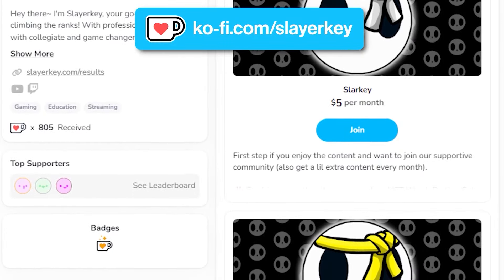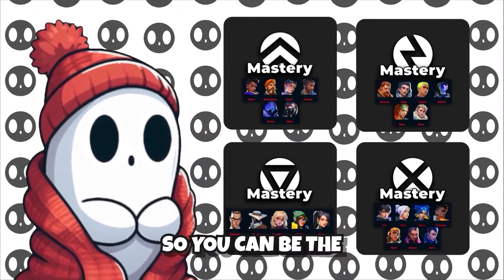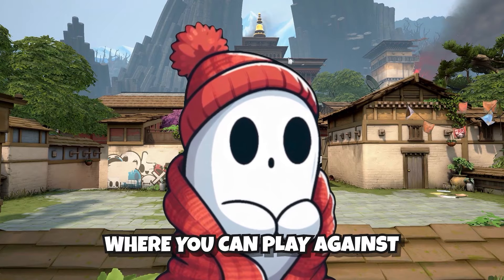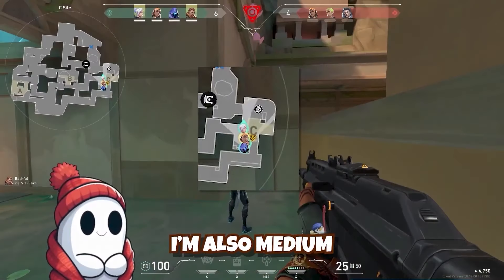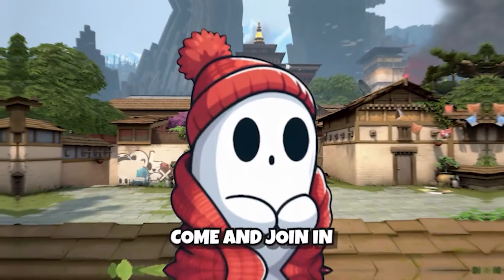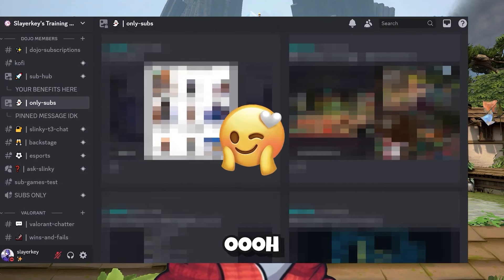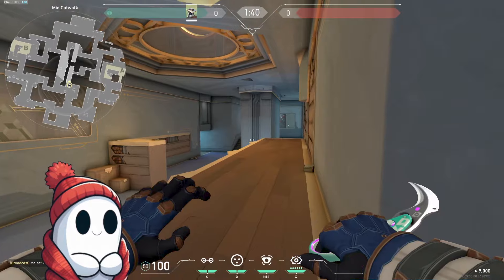This video is sponsored by you. You've probably already heard about the Ko-fi Slayer Keys Guide to Immortal and tutorials where I cover every agent so you can be the best one-trick out there. But have you heard about my favorite perk? Sub Wars — the newest edition where you can play against others in games coached by me. Come and join in on the fun. Subscribe right now and you'll get access to my only-subs content. Thanks to you for making this content possible.